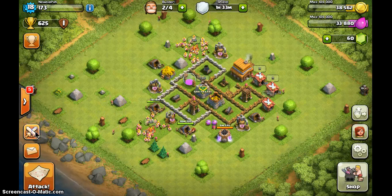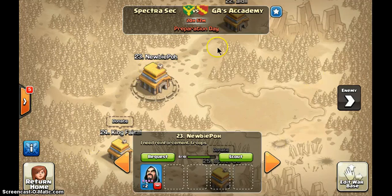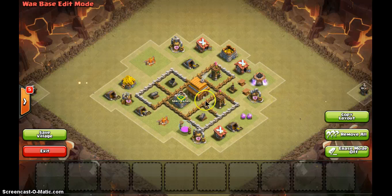To get to the clan war base, click on the clan war, then click 'edit war base'. Once you click this you will go to your clan war base. When you're having a clan war, this is how your base looks. When you're outside farming, the base will be different — this is a very good feature.